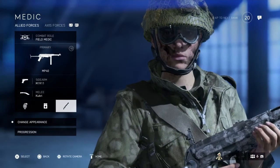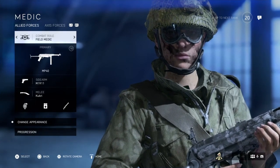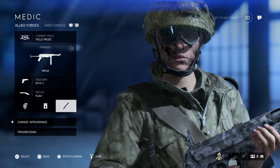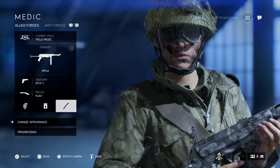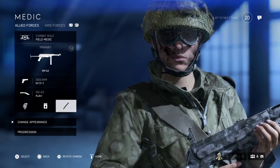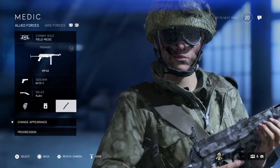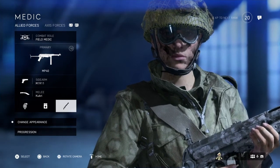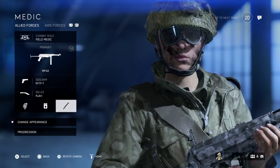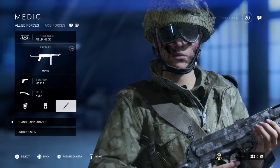So there we go — the loadout I've been using very effectively: Field Medic combat role, MP40 primary, M1911 sidearm, combat knife, frag grenade, bandages, and smoke grenade rifle. Hopefully this guide has been useful to help you play as a better medic, get more points, reach the top of the leaderboard, earn top squad, and progress through Battlefield 5 — but mainly to have fun with your team mates and squad and enjoy what is turning out to be a much better game as DICE improve it over the months. If you have questions or comments put them down below, hit like if you enjoyed the video, and subscribe for more.